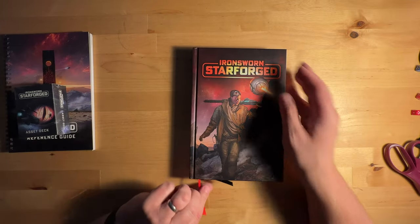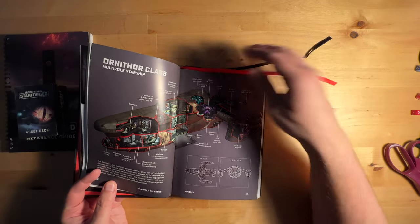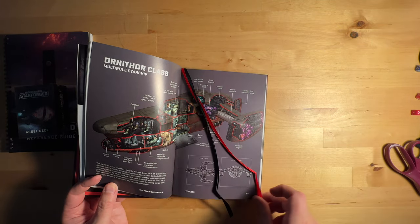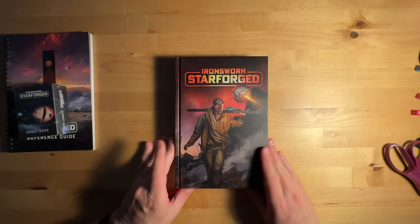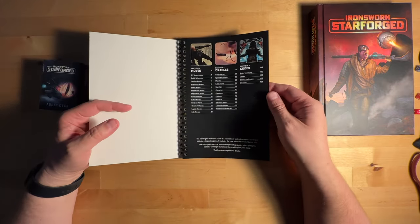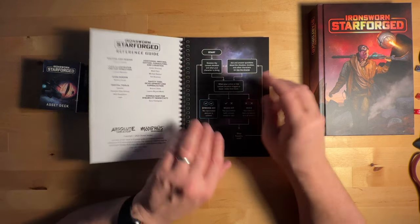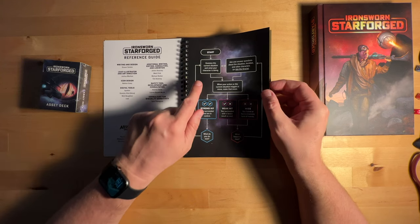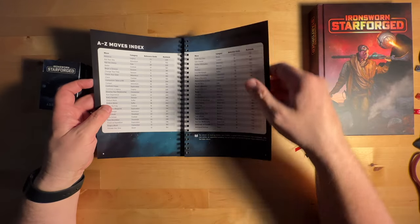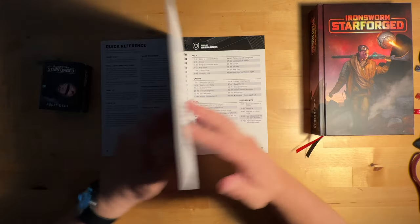So this is the rules book — pretty nice. It has those ribbon bookmarks so you can keep your place in the book. And we've got the reference guide here. This is sort of your quick reference guide: an A-to-Z move index, Section 2 oracles, and Section 3 codecs. I got this because it kind of breaks it down and makes the rules a little bit easier to parse.